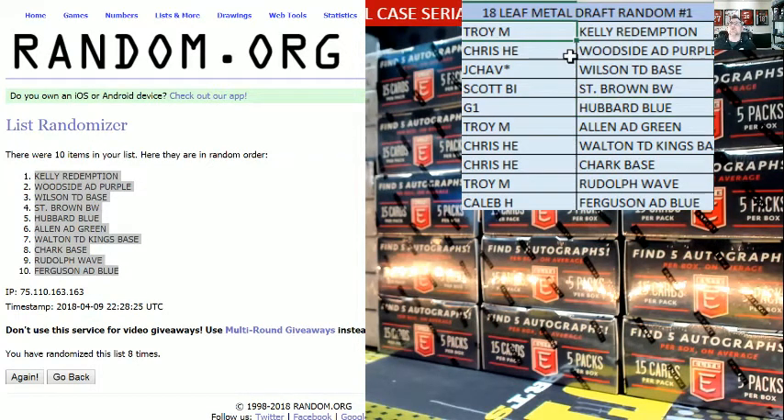Troy, you get the Kelly Redemption. Chris, you get the Woodside — Armed and Dangerous, purple. Jay Chavez, you get the Wilson — Touchdown Kings, base. Scott, you get the St. Brown — blue wave. G1, you get the Sam Hubbard, blue. Troy, you get the Josh Allen — Armed and Dangerous, green — boom on that one. Chris, you get the Walton — Touchdown Kings, base. Chris, you also get the Clark, base. Troy, you get the Rudolph wave. And Caleb, you get the Ferguson — Armed and Dangerous, blue.